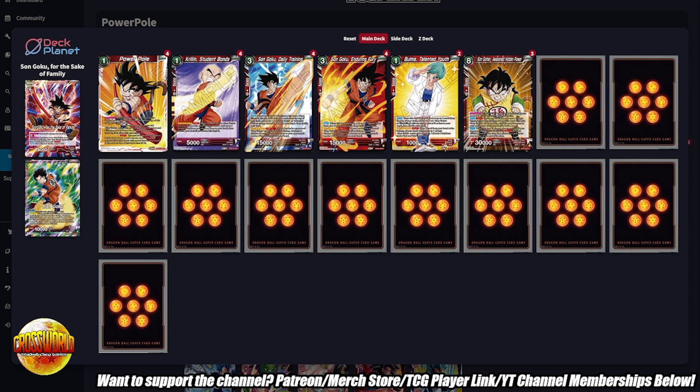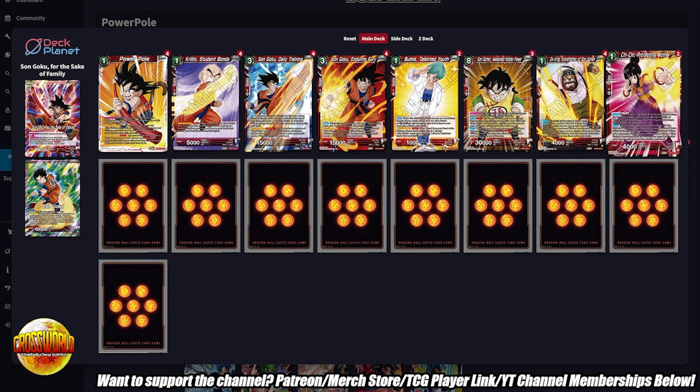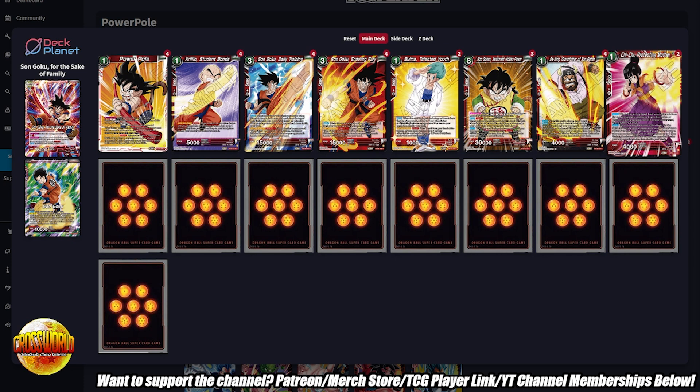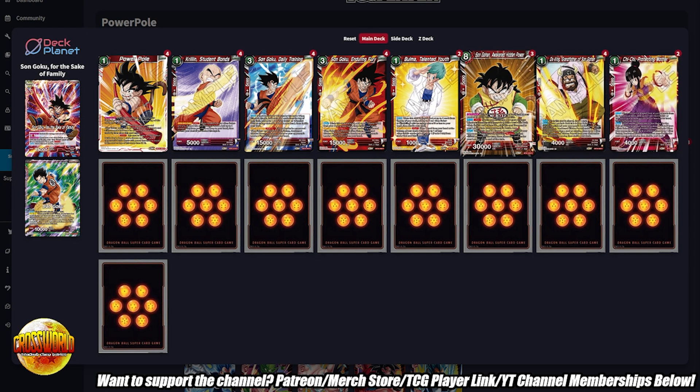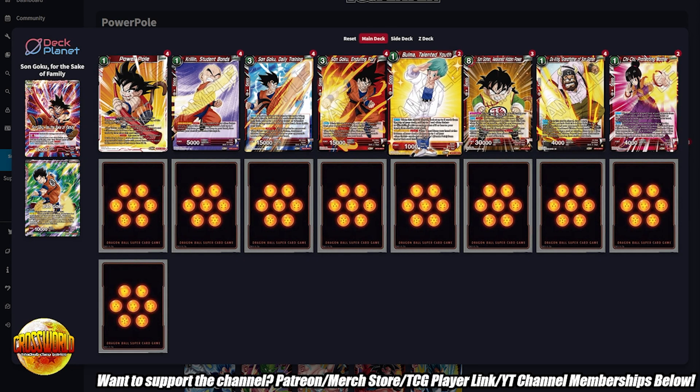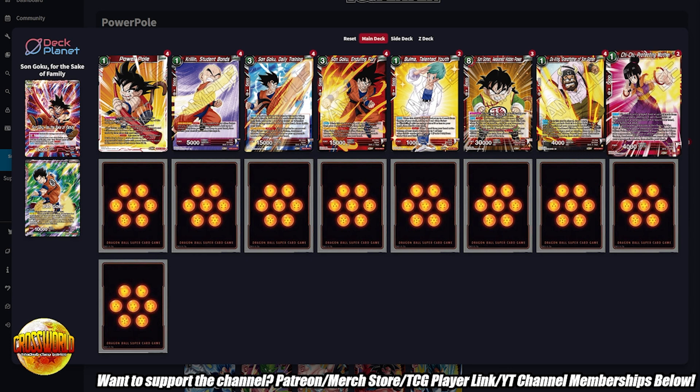We have four copies of Ox King Grandfather's Son Gohan and two copies of Chi Chi Protecting Mother. You need to open with either of these cards because they allow you to put your Gohan underneath your opponent's leader, which sets up the rest of your deck. We'd probably cut Bulma and play one to two more Chi Chi for maximum consistency on your engine's starting self-awakening one-drops — that's probably the change you'll want to make from this build.